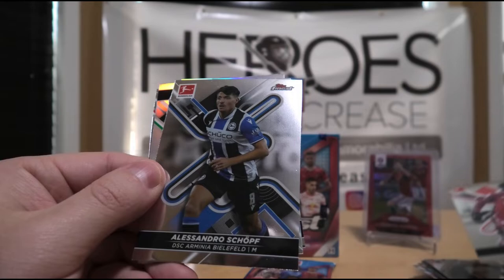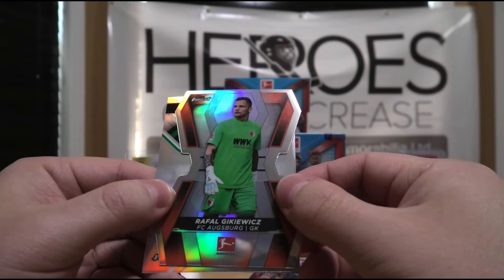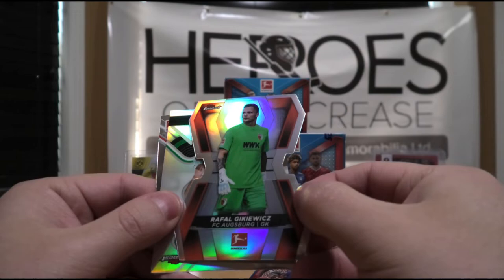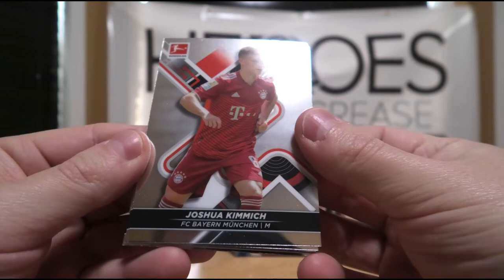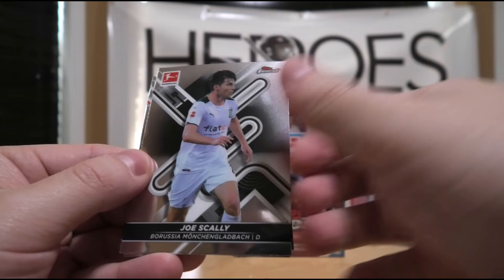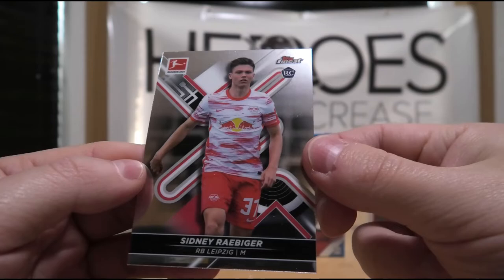Kingsley Coman. Alessandro Schupf. We have some sort of a die-cut insert of Rafal Gikowitz. Nice. We have a refractor of Paul Sagan. And Elias Skiri. Joshua Kimmich. Joakim Nilsson. Joe Scali. And we have a purple of Odilon Kosonu, numbered out of 250. And Sidney Ravager, rookie.